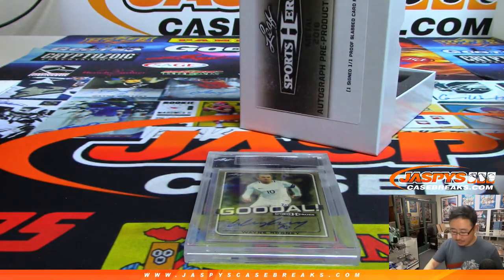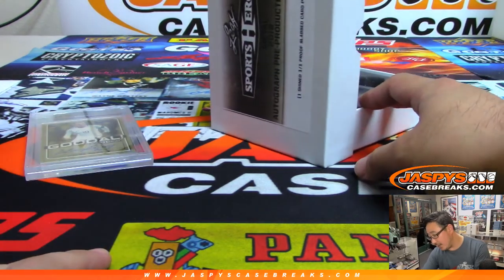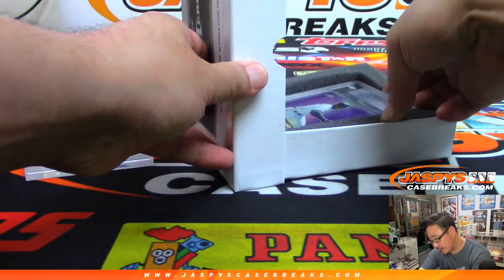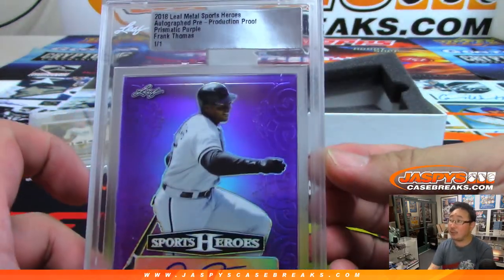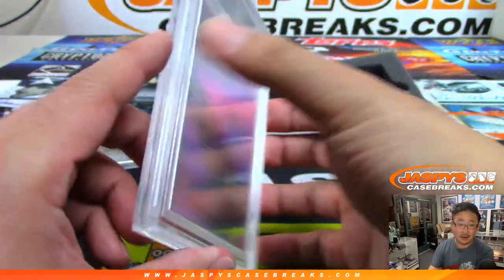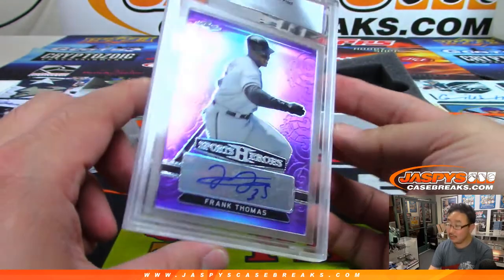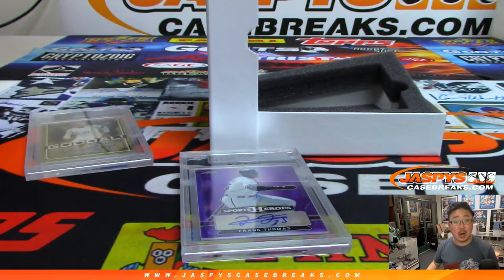That is for J-Mac, with first letter, first name — Wayne Rooney, W. All aboard the Big Head Express, whoop whoop! Next one is a baseball player — we were just talking about him — Frank Thomas. Prismatic Purple. One of one. He's got a good auto. Nice. Frank Thomas, letter F. That's a combo spot, I-F, and any letters not on the list.